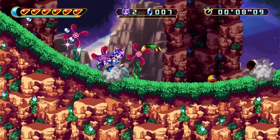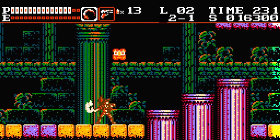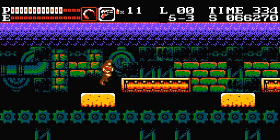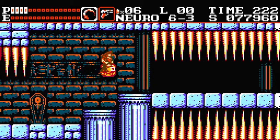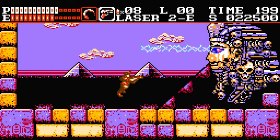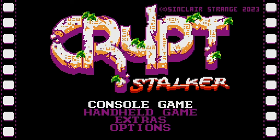That's why when we found out the team at Red Deer Games was publishing a game that was inspired by the NES and Super Nintendo versions of Castlevania, we had to check this out. Spoiler alert, this game is awesome, and here's why. My name's Craig with Out of Control Games, and this is our review of Cryptstalker for the Nintendo Switch, Steam, and other platforms.